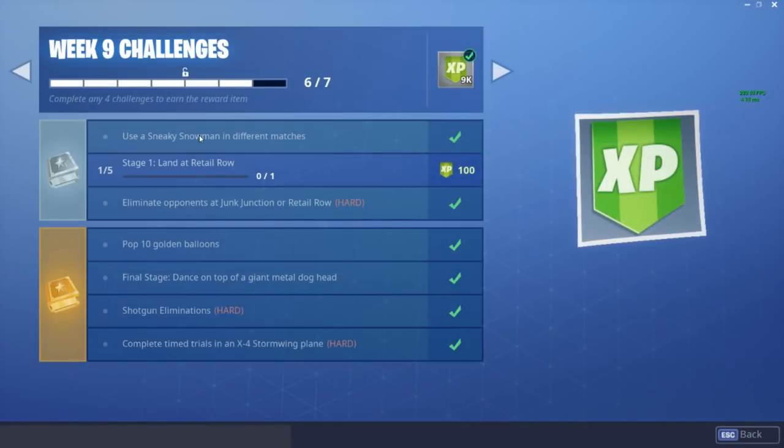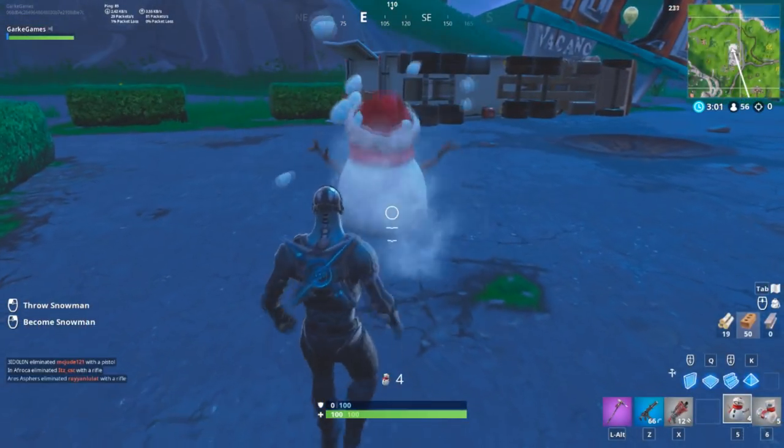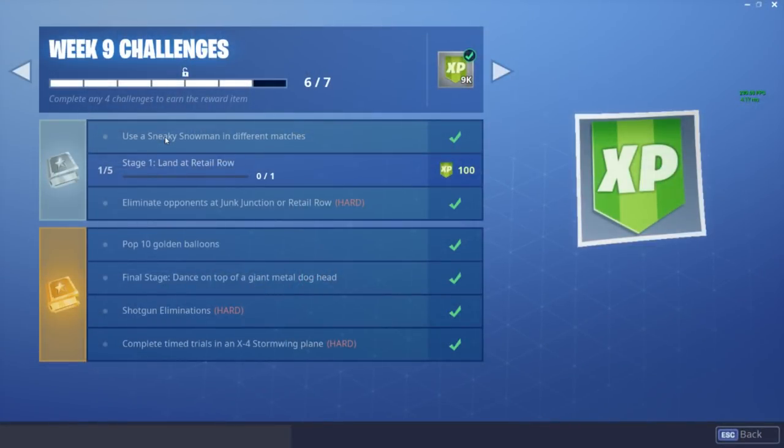Let's get right into these week 9 challenges. We're gonna start with the free challenges first. The first one is use a Sneaky Snowman in different matches. Now you don't have to wear the snowman — I know how impractical they can look. You don't even have to put it on. All you have to do is throw one. So if you spawn in and find a Sneaky Snowman, just throw it down on the ground. You'll be fine.